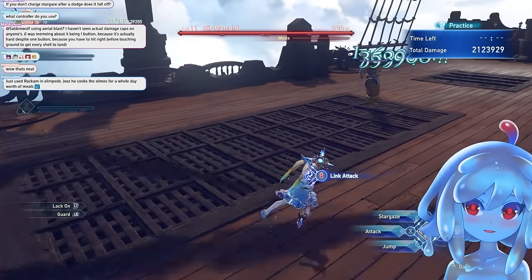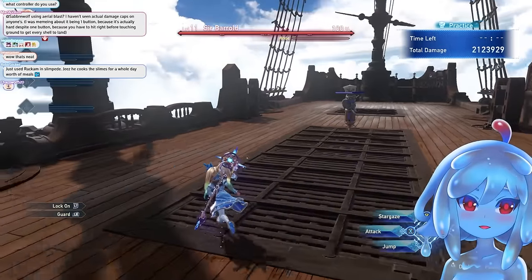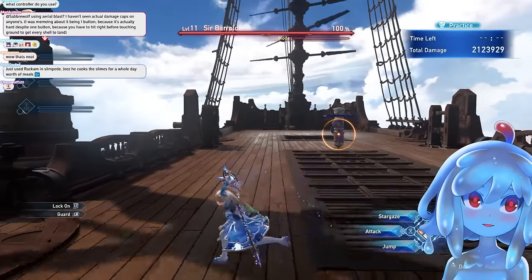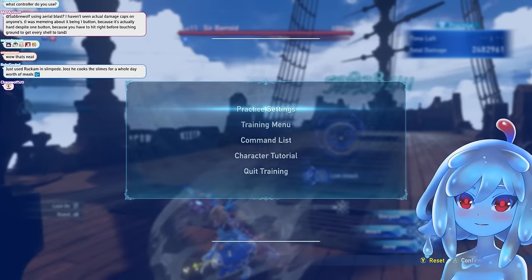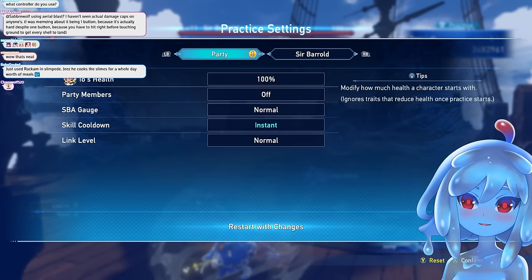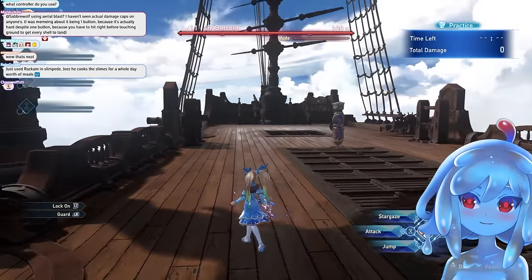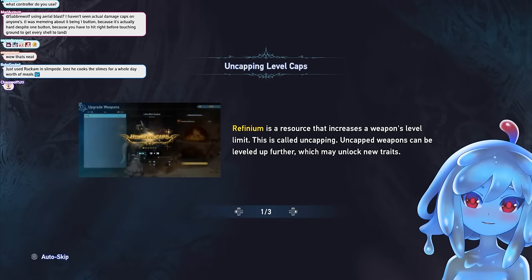More advanced stuff on EO that you really need to know. Right now I'm using thunder, fire, and ice. Fire and ice are really good because they're really fast. Fire is really hard to cancel — the cancel on it is really dangerous because fire will lose its cooldown if you cancel too early.